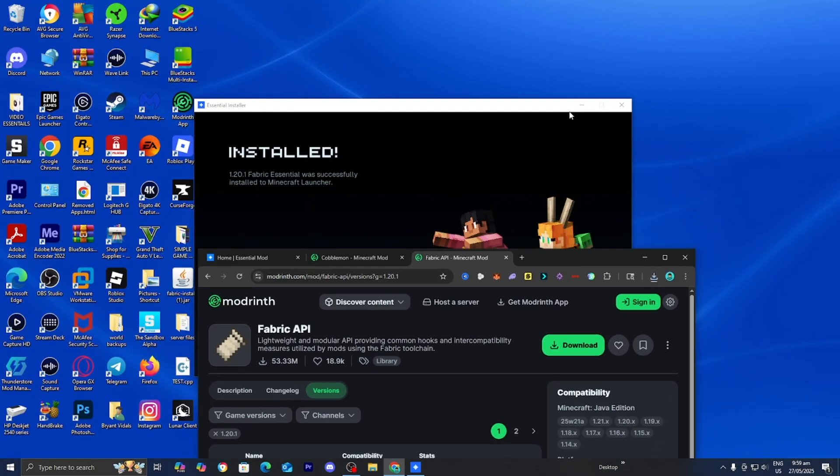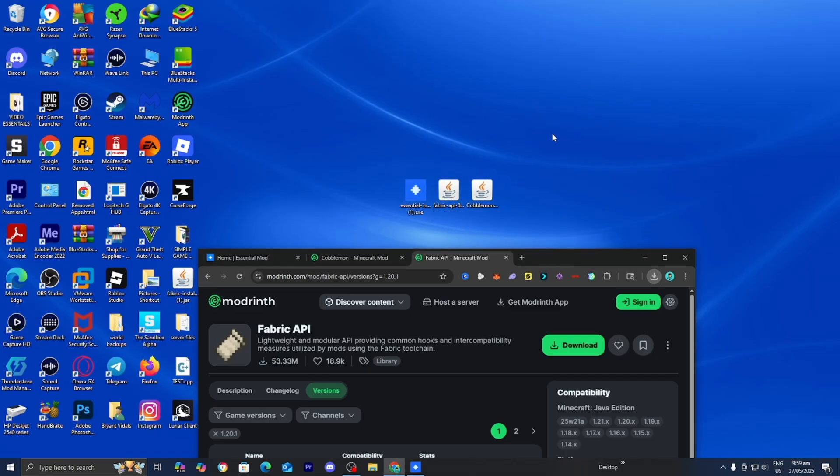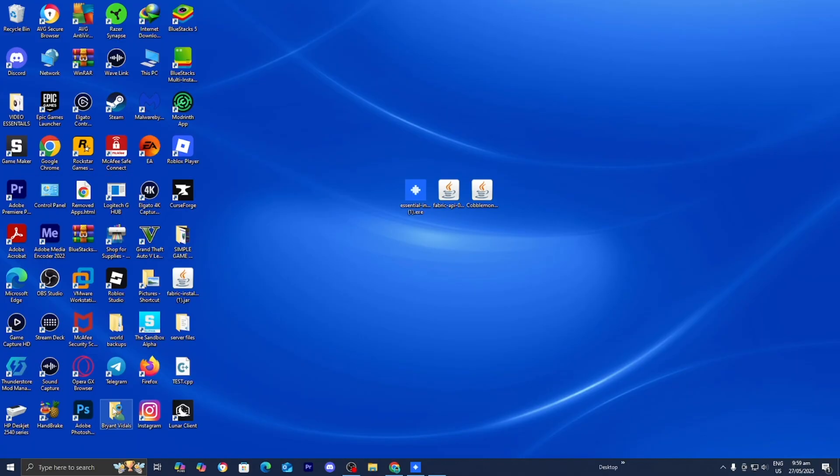Now that you have those two files, drag and drop both of them to your desktop. At this point you should have all these files: the Essential installer (which we already used), Fabric API, and Cobblemon. Once you have all of these, go ahead and open the Minecraft Launcher.